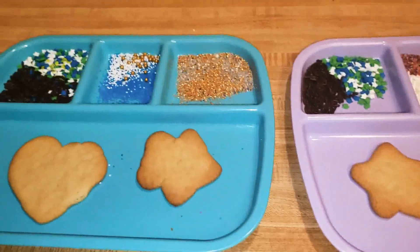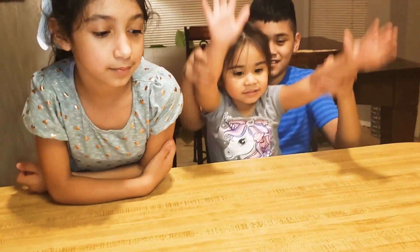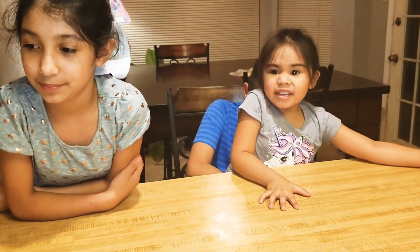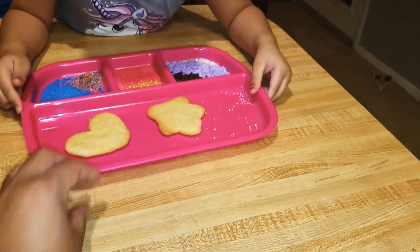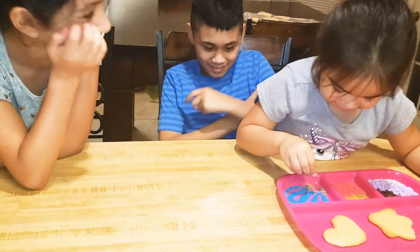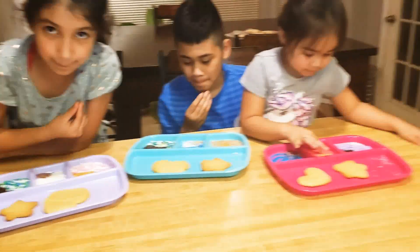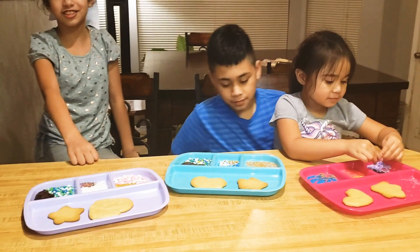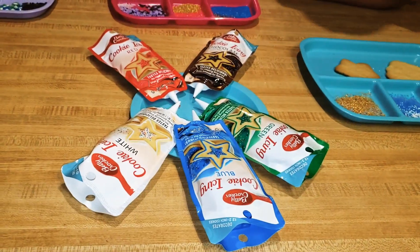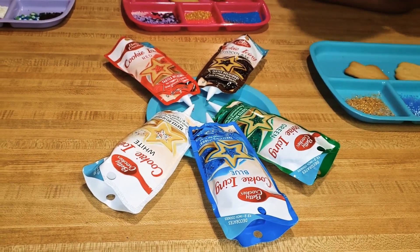Are y'all ready to decorate? Yay! Okay, each of y'all already picked your toppings. Yep. So I'm going to give you guys your plate. Mikayla, you wanted the pink plate, right? This is Mikayla's. Tony wanted the blue plate, and Gabby got the purple one. We've also got icing to put on there. So let's get those ready, okay? These are all our colors — we have white, blue, green, chocolate, and red.